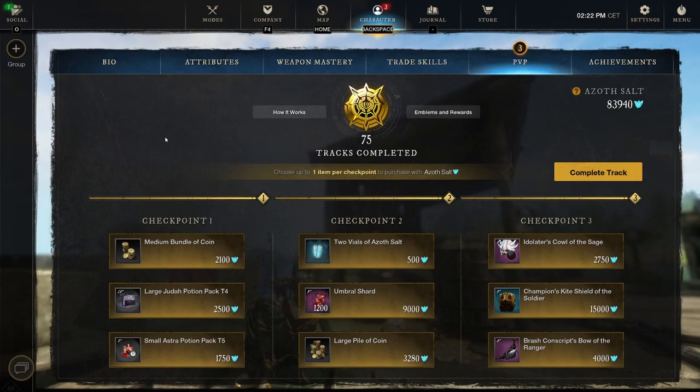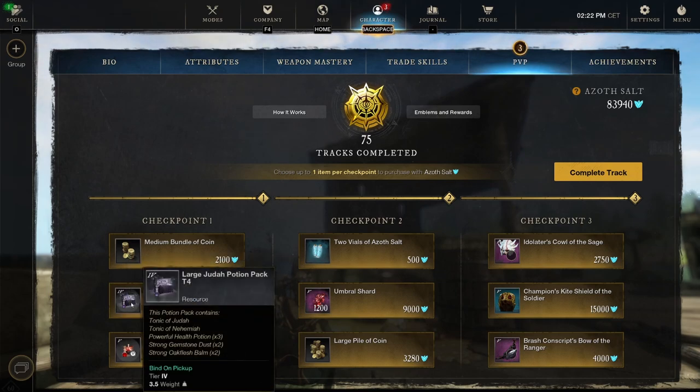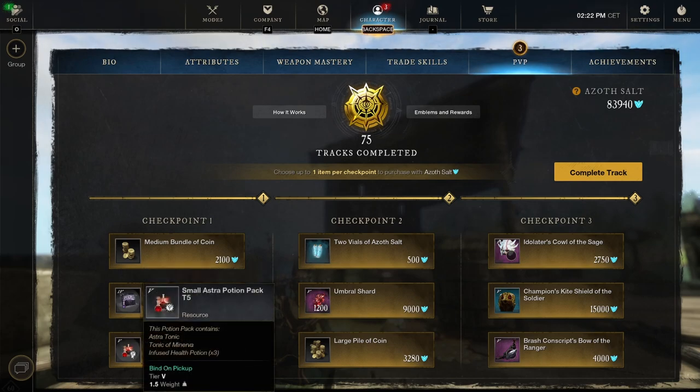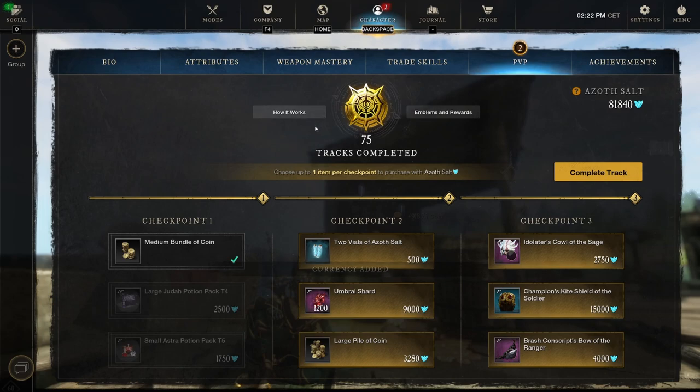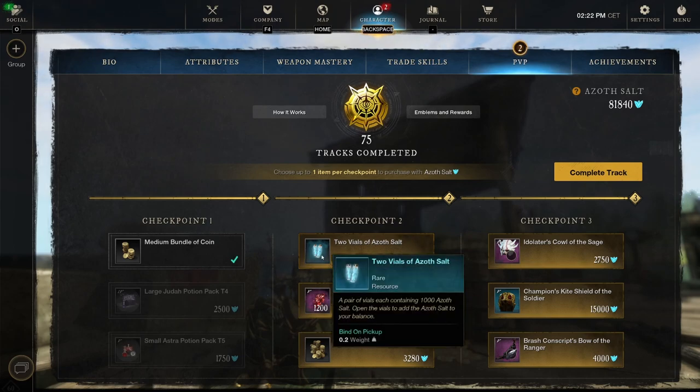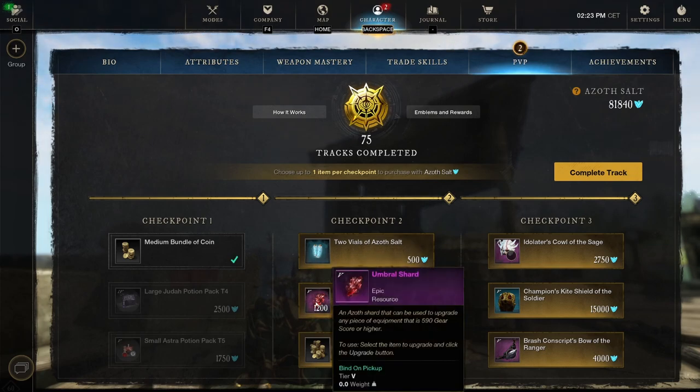Track 76 checkpoint 1: medium bundle of coins 918.75, a large azoth potion pack tier 4, and small azoth potion pack tier 5. In the previous episode I mentioned you can save up your azoth, make sure you have enough to buy everything — you can just farm it and leave the track open. So I'm gonna do some more spending. We got two vials of azoth salt in the first checkpoint — always really good.